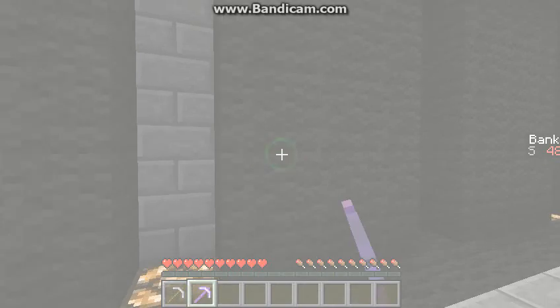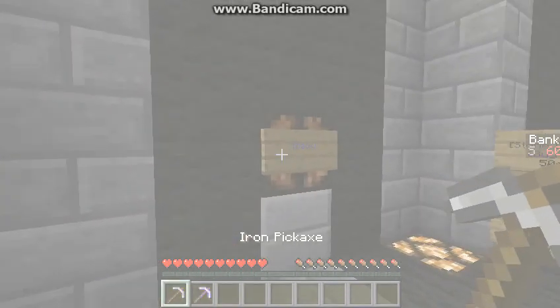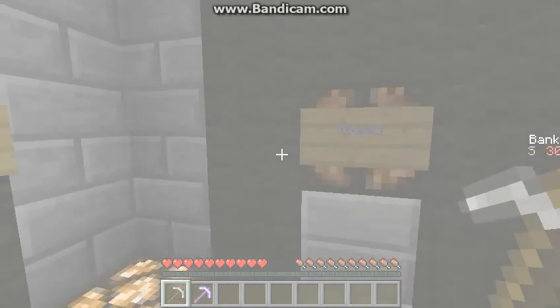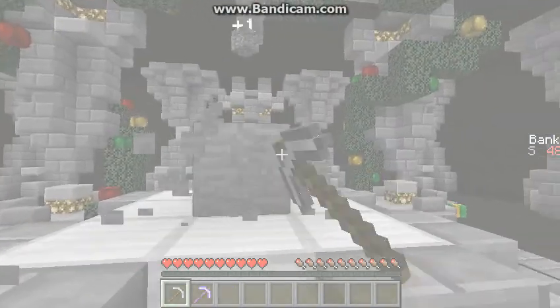Every single one of these is a helper, I think. Why am I holding the iron pickaxe? Now I can just get... oh, you have to right-click here, not left-click like I thought you did.